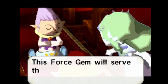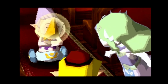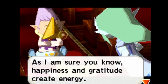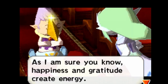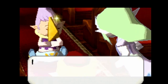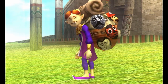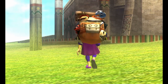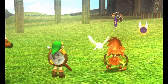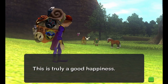However, there are two interesting quotes I'd like to highlight that might explain what makes every mask Link has special. One is made by the Locomo and Jean in Spirit Tracks: "As I am sure you know, happiness and gratitude create energy. I am deeply grateful to both of you for all your help. I cannot help you directly, but I can at least give you this force gem." And the other is made by the Happy Mask Salesman himself: "But my, you sure have managed to make quite a number of people happy. The masks you have are filled with happiness. This is truly a good happiness."